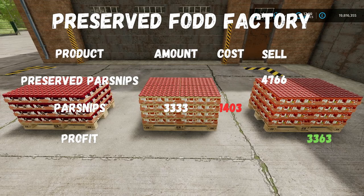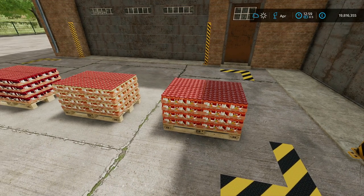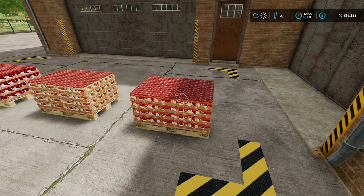Preserved parsnips: again 3333 liters, you'd have sold those as a crop for 1403, sold the pallet for 4766, making a profit of 3363. And then preserved carrots: same recipe — 3333 liters of carrots, sold as a crop for 1370, sold the pallet for 4536, making a profit of 3166.